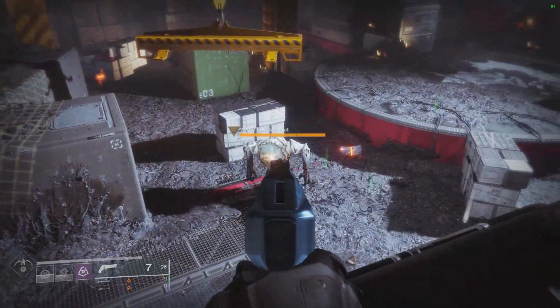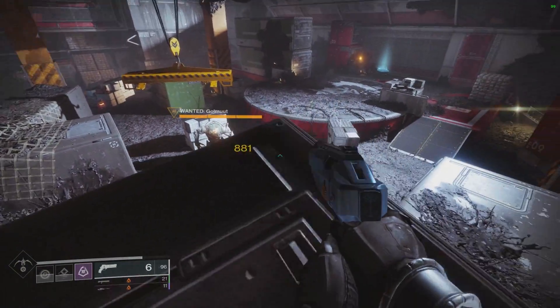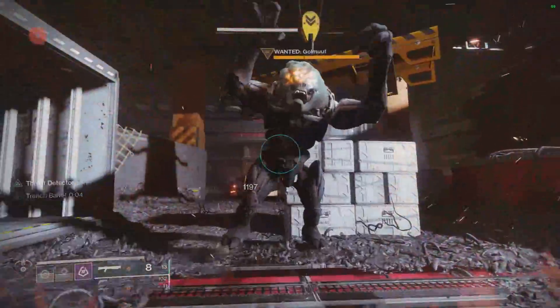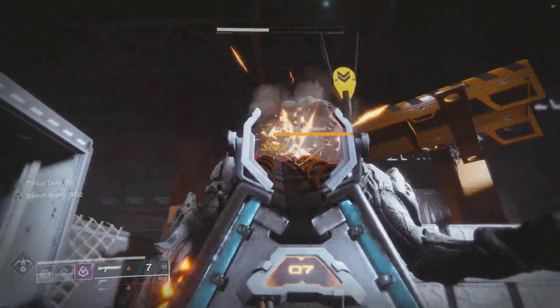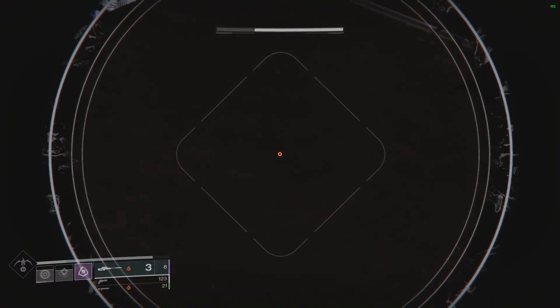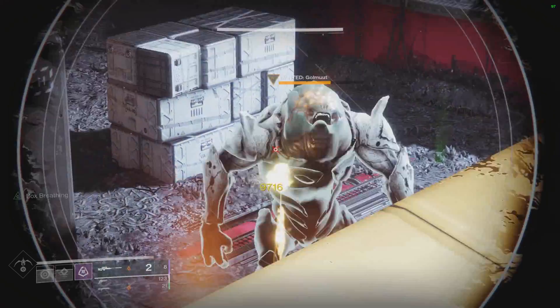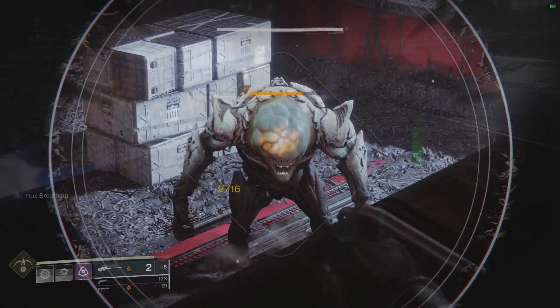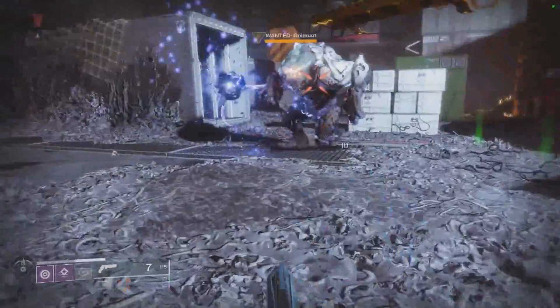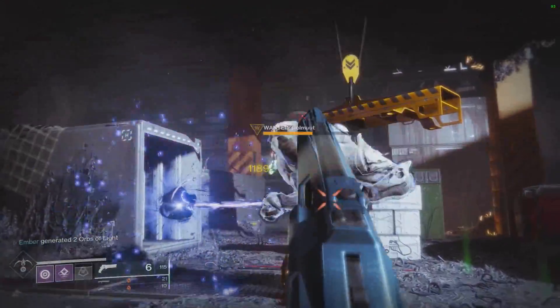In the second part of the video I'll be talking about Orpheus Rig, but first let's look at the damage numbers without tether. I'll be using a hand cannon, the EP shotgun, and the Whisper for the three different weapon slots. I'm going to be using Box Breathing and Trench Barrel on both weapons so I can show that tether stacks with those buffs.